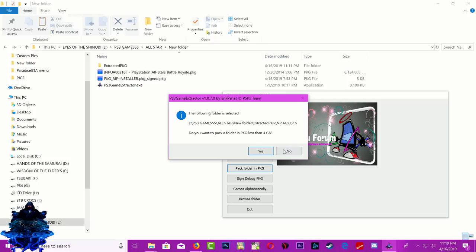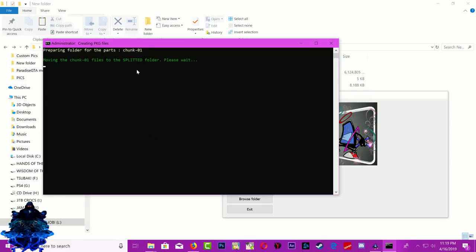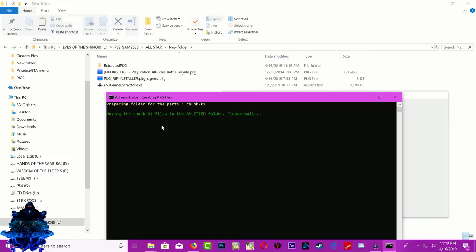I'm gonna say no to 4 gigabytes and select the 2 gigabyte option instead, to make the files a little bit smaller. If you want the games split in 4 gigabytes, select Yes. If you want the games split in 2 gigabytes, press No and select the other option. Press Yes and now it's gonna start repacking the game folder into a PKG and also split the PKG.